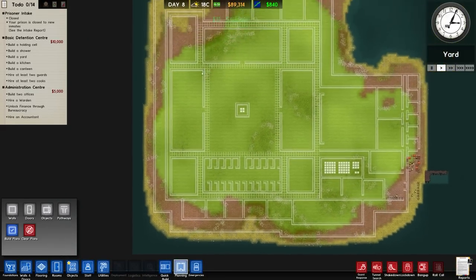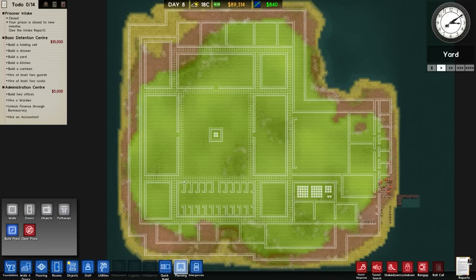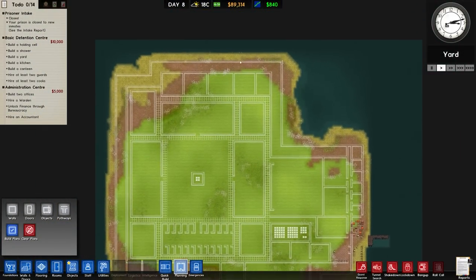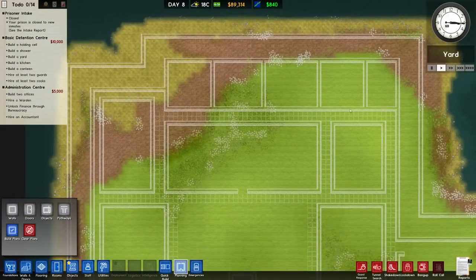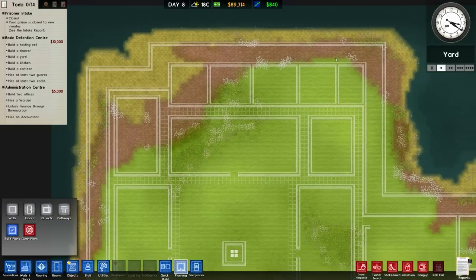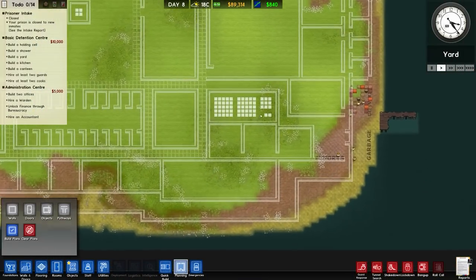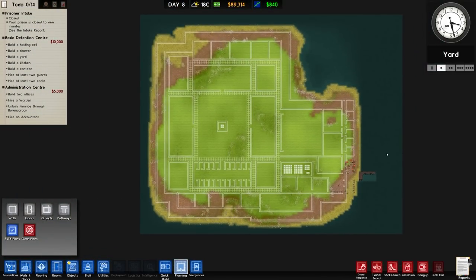We have a shower on either side which could actually be a different size — I haven't yet determined whether these are going to be showers, but probably all of these are going to be showers. We have a kitchen, canteen, and a nice double-skin perimeter wall around the outside, plus some buildings we haven't yet determined exactly what they're going to be. There's also security stuff and entranceways. Either way, this is the rough idea for the facility.